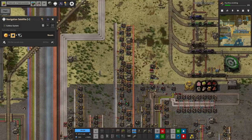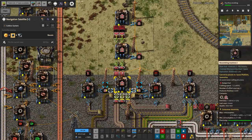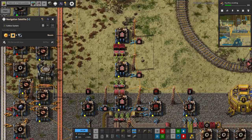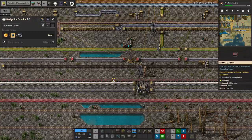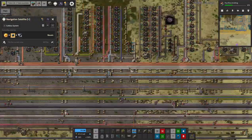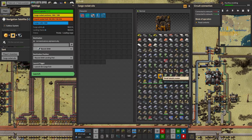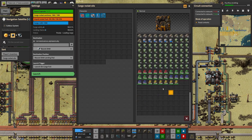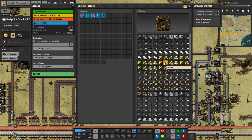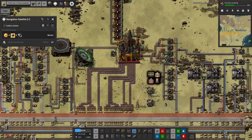Mark has also boosted red belt production. He's got the underground belts going through here carrying all the bits and pieces needed for the belts, and he's speed-moduled them so we can make red belts much, much more quickly. That's probably going to be valuable because I think we're going to need to start upgrading chunks of the bus to red belts just to get that extra level of throughput, because quite a lot of things just aren't coming through quickly enough, especially when something really greedy like loading the rocket kicks in.